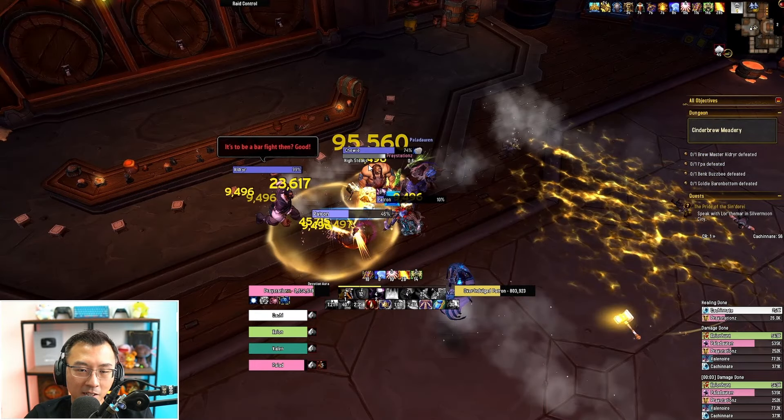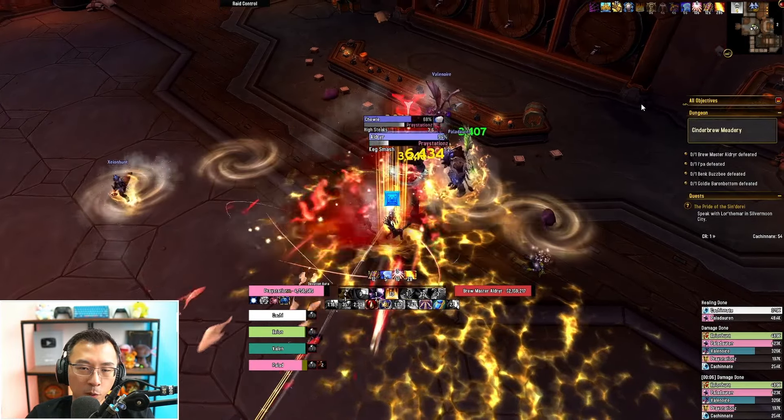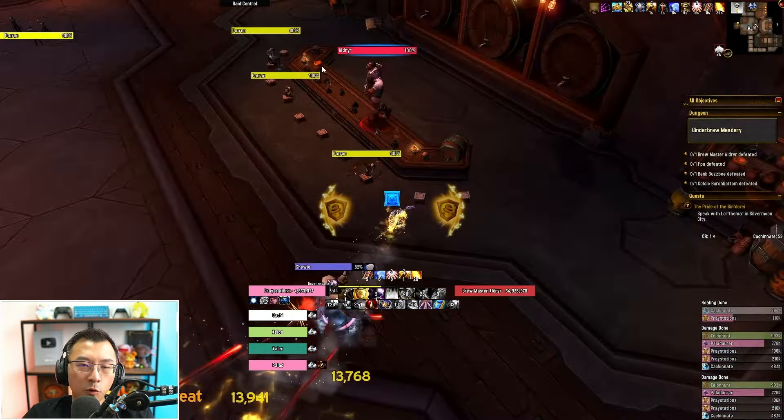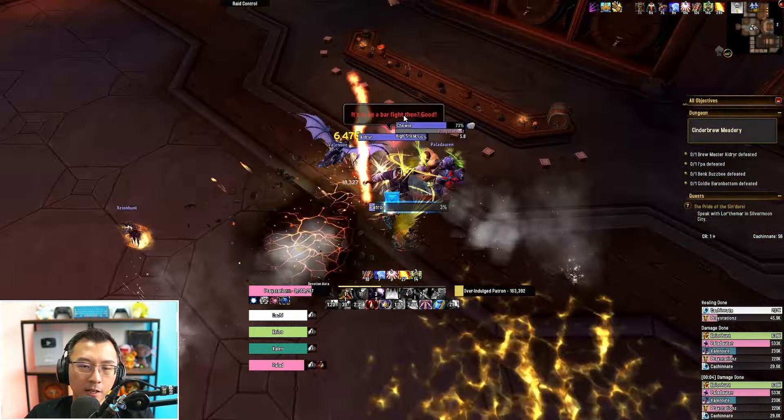Chewie also does High Sticks — whoever is designing this dungeon is really good with puns. This ability basically launches a swirly in the air that you just dodge. After Chewie, you will pull the first boss, Eldrure.